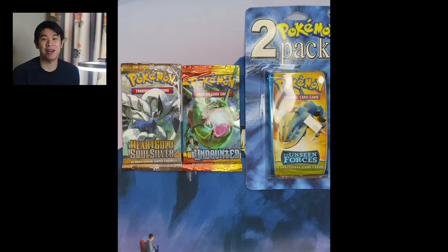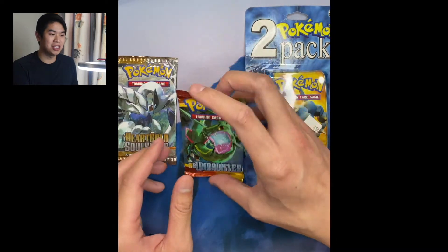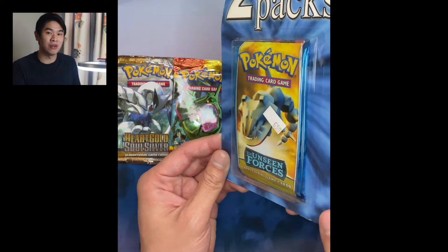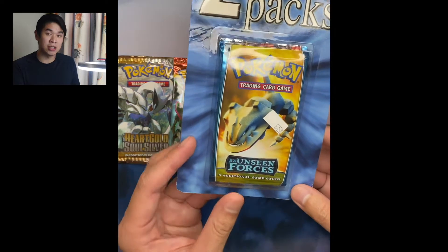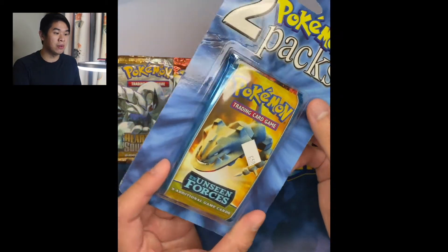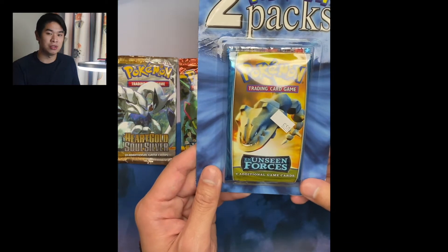Hey everyone, Melon Silverow Hiker here and happy 2021. I hope your new year is going great. My new year is going fantastic and you can see exactly why from what I have laid out in front of me today. We have a HeartGold SoulSilver Base Set Pack, a HeartGold SoulSilver Undaunted Pack, and two packs of EX Unseen Forces from way back in the year 2005. I found a seller off of eBay and I started talking to him - he was the original owner of this pack and he's had it for years. I promised him that I would open it on my stream, so today we are opening up EX Era Packs for the first time ever and I'm super excited.